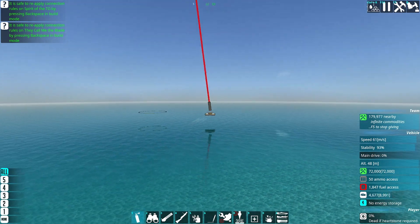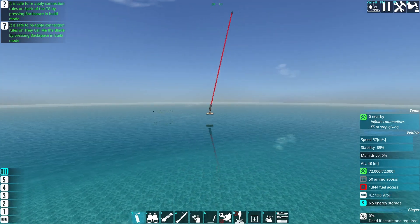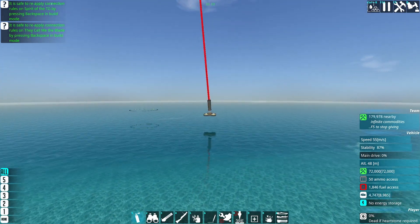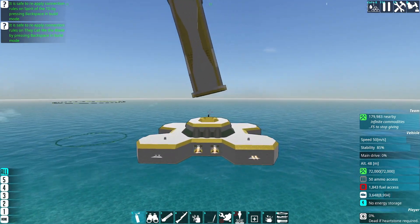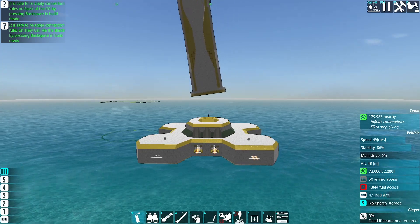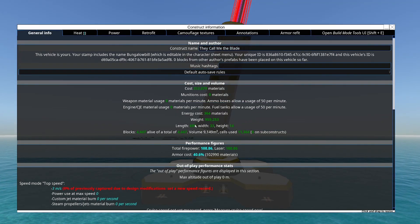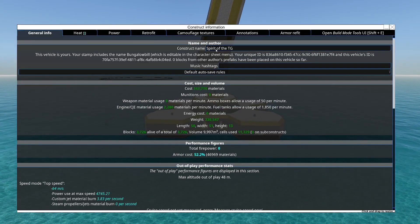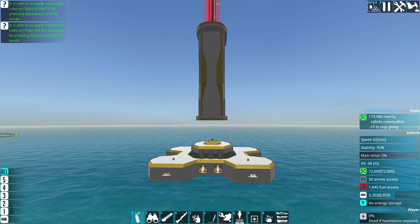I'm not sure if I'm getting any further in a meaningful way. This is how large it is — it's over 600 meters long. It's bullshit, it really is. It's why I named the blade — they call me the blade — and I named the base the Spirit of the Twin Guard, because this is absolutely the spirit of the Twin Guard.